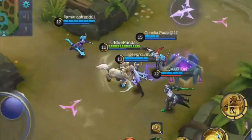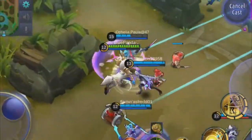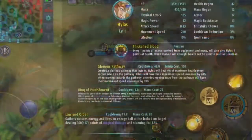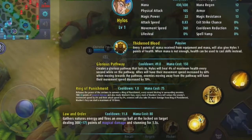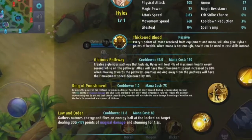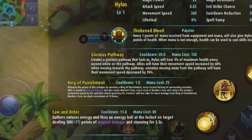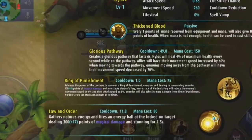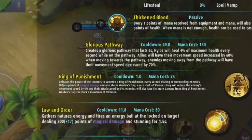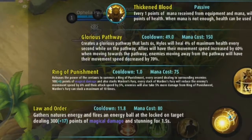In this game I'm playing almost 100% only HP. I have 22 magic power and my abilities are stacking with magic power, but it isn't stacking well at all — it's stacking extremely bad. So I was like, screw magic power, I don't need it, because my ultimate is stacking a whole lot with HP, and my passive lets me use HP instead of mana.